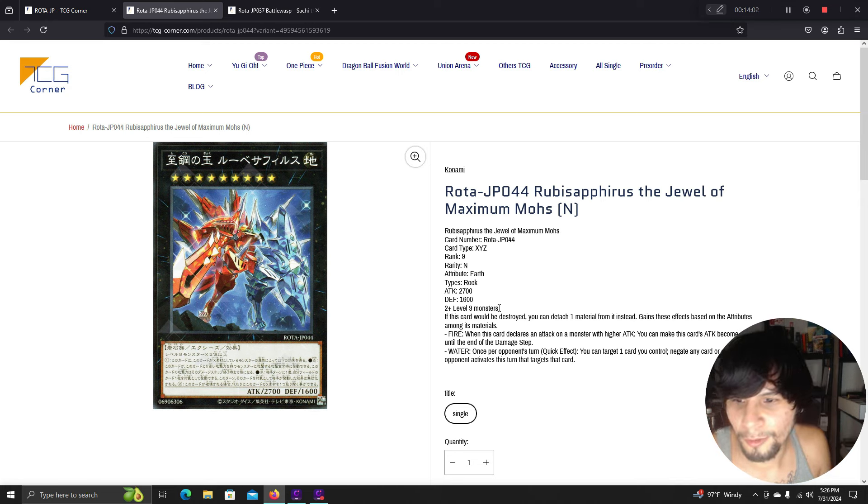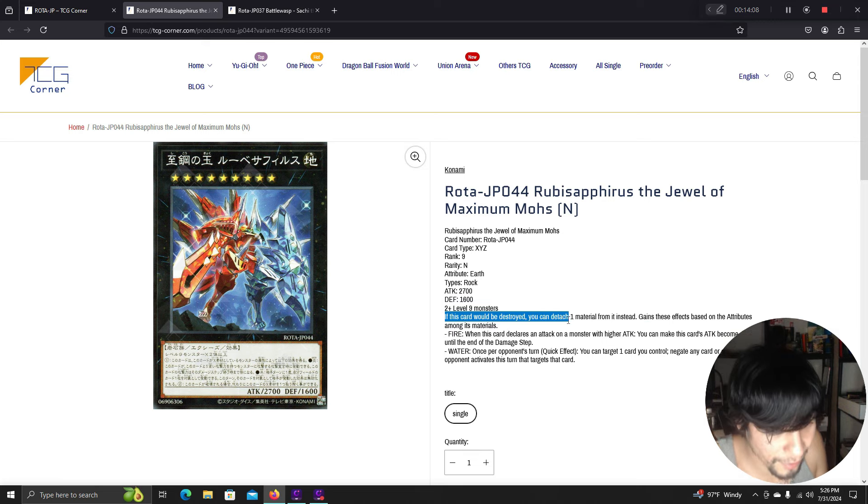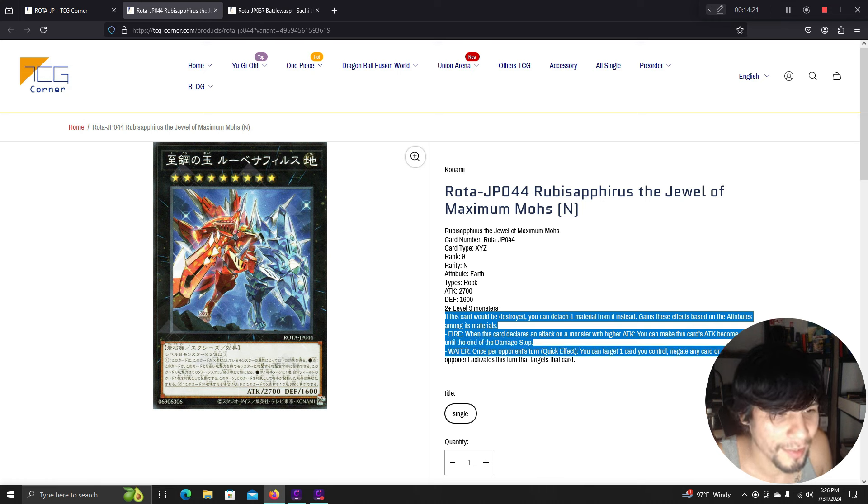Jewel of the Maximum Modes requires two or more level 9 monsters. If this card would be destroyed, detach one material instead. Gains effects based on the attributes among its materials — fire: when this card declares an attack on a monster with higher attack, this card's attack becomes doubled until end of damage step. Water: once per turn quick effect, target one card you control — negate any card effect your opponent activates that targets that card.